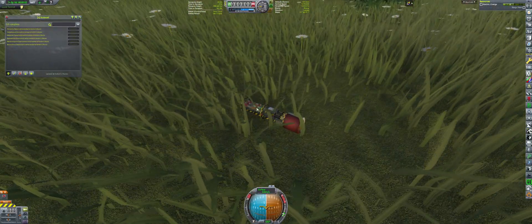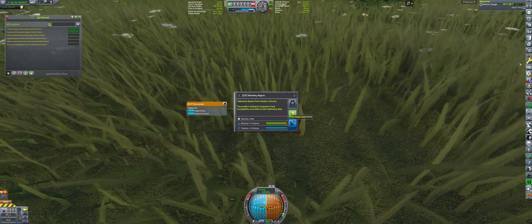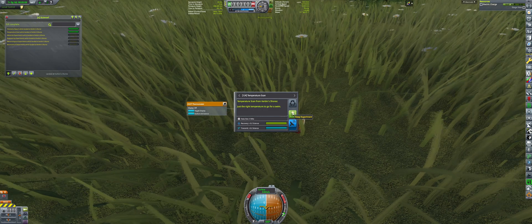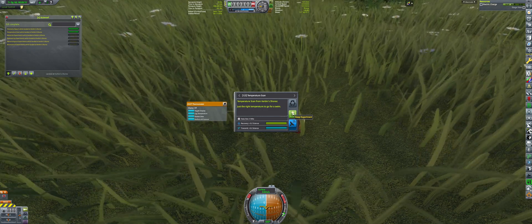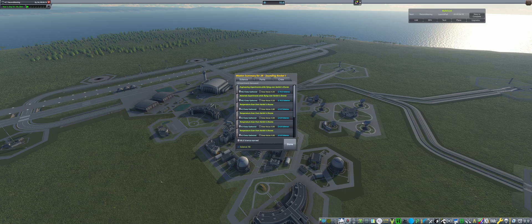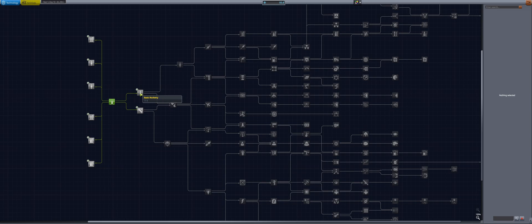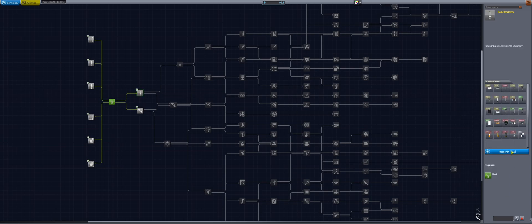Our rocket has landed and I'm performing all the remaining science. The only things I can do are temperature scans and the telemetry probe. The science returned once we actually get back is 93, which is beautiful. Let's go to the tech tree and start unlocking some nodes - basic rocketry, definitely unlocking that because it will propel us further.